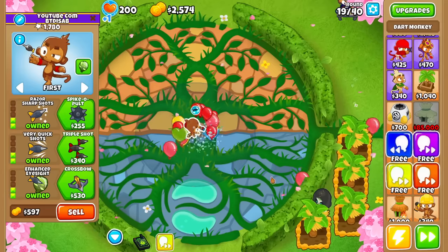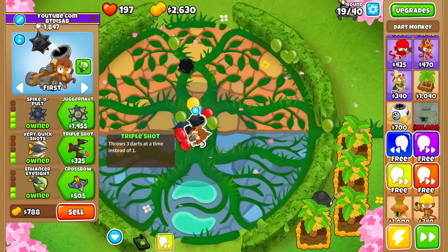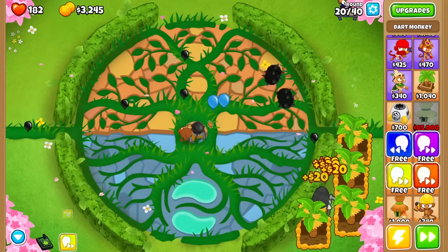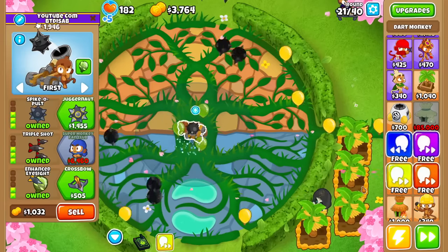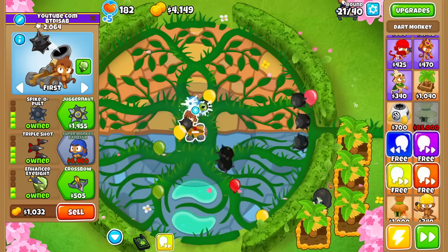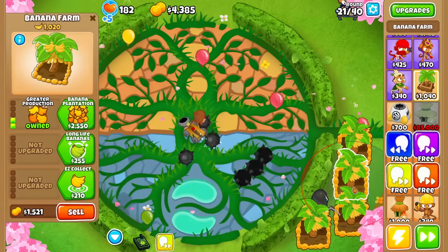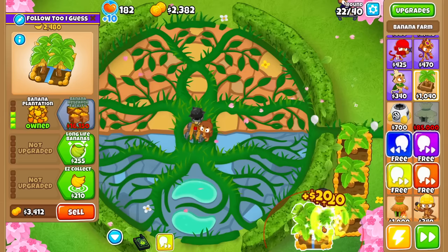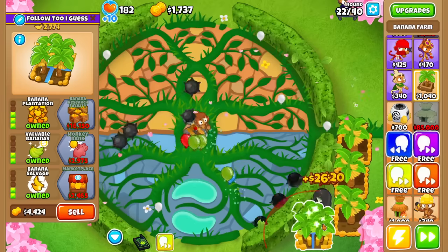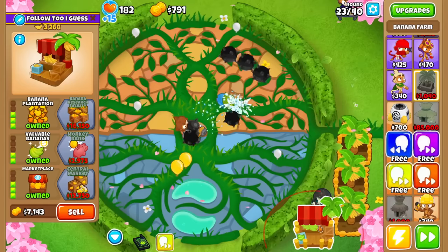Before we get to the 5-5-5 dart monkey, of course I'll show you the build-up to it, so let's try a 3-2-2. Nothing too interesting. Once we do a 3-3-2, though, you see we get a triple spikeable. You might have already seen a lot of these tower combinations from the random 5-5-5 towers. In fact, I've probably done more random 5-5-5 Ultimate Crosspath Towers episodes than just classic 5-5-5 towers itself, just because it's more fun.